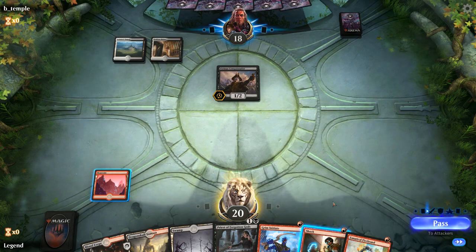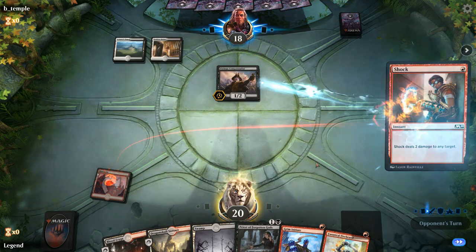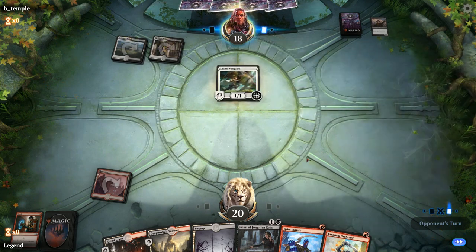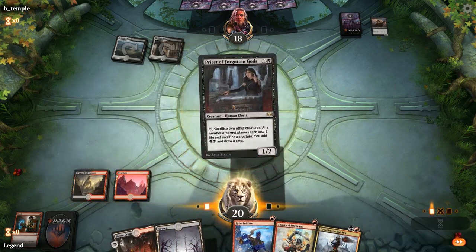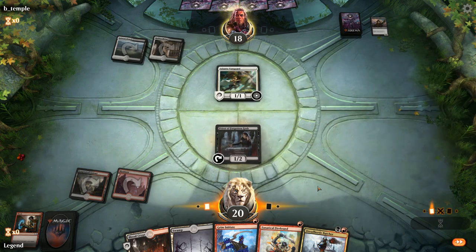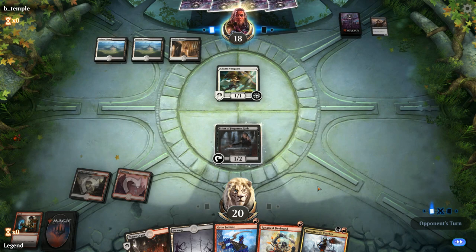No Lieutenant, so we shock the Conquistador anyway — with the Priest as a source of repeatable removal, we need to get past the small creatures first. We drew Dreadhorde Butcher, so we play the Priest, and then next turn can play Butcher plus Initiate: the Butcher takes out a one-toughness creature and the Priest can potentially handle something bigger.